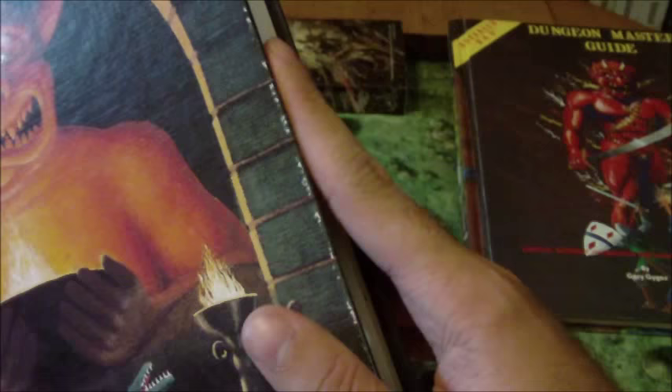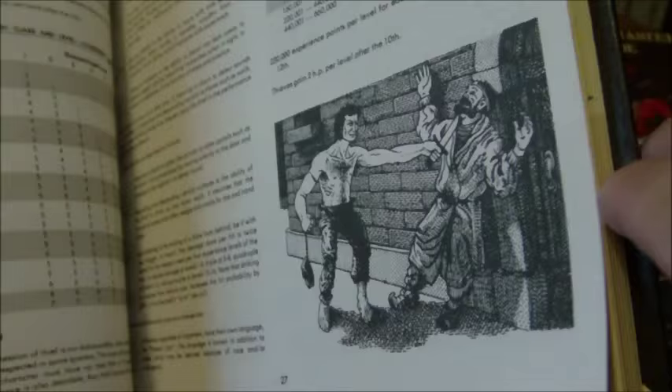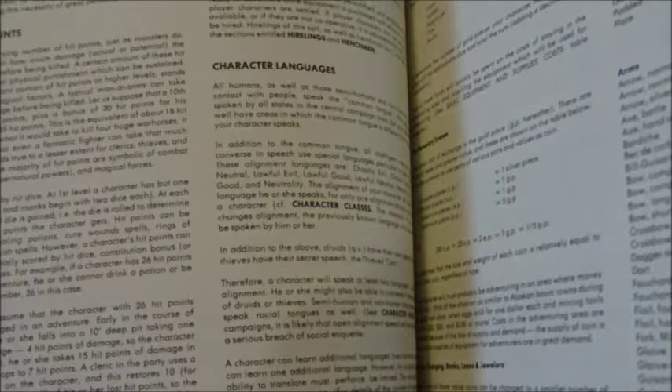The way multi-classing worked is you would progress in both classes at the same time — you would start off as a first level character in both classes. If you were a Fighter/Mage, for example, you would have all the abilities of a first level fighter: attacking as a first level fighter, with the weapon proficiencies of a first level fighter, but you would also have the spell casting ability of a first level wizard.